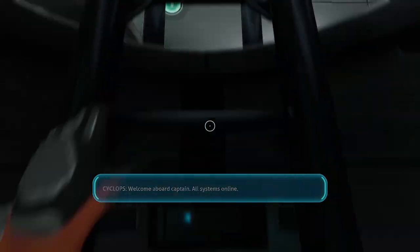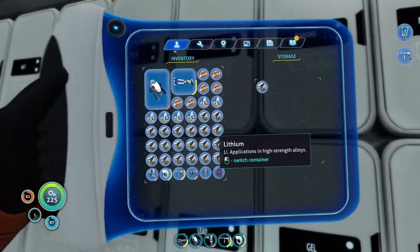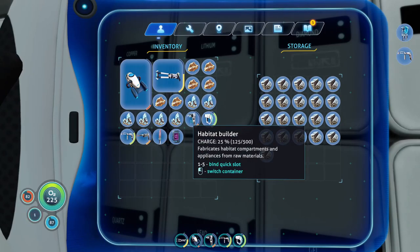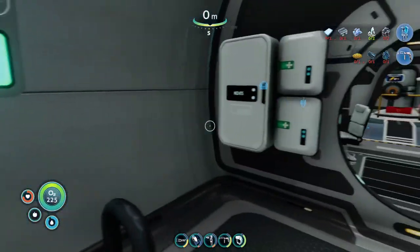We're on board. I need food. We'll just dump all our lithium and go get food. I think we should be good on lithium — yeah, we're good. We could probably go get the prawn suit now but I want to wait for day.